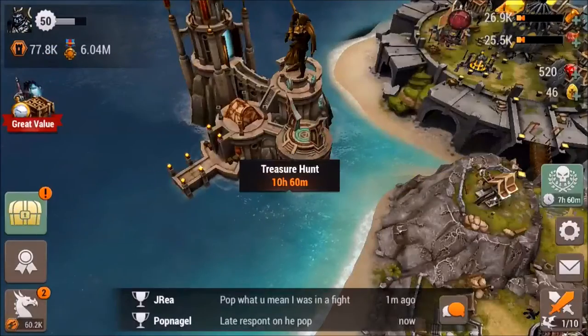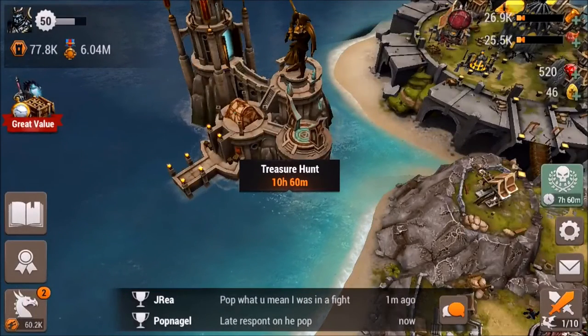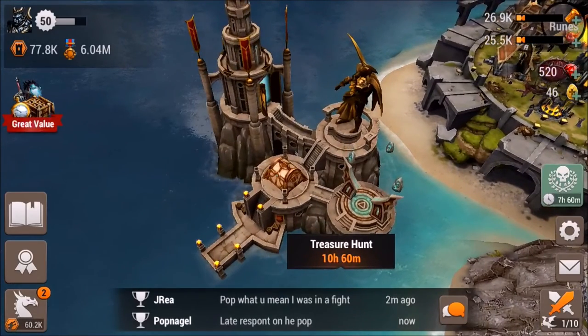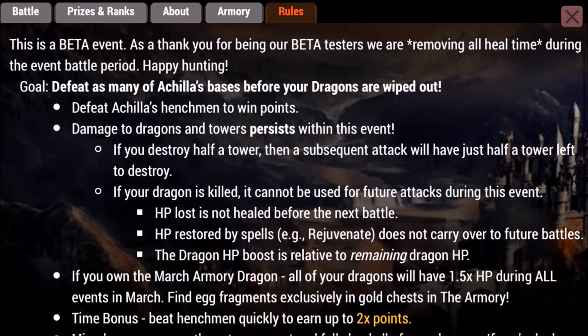The treasure hunt phase has 11 hours left. This time they say they increased your chances of a gold chest, which is cool because gold chests have much better items. I believe miracles can only come from gold chests — don't quote me on that. I've opened over 60 bronze chests and haven't had a single gold, so I've just been very unlucky.